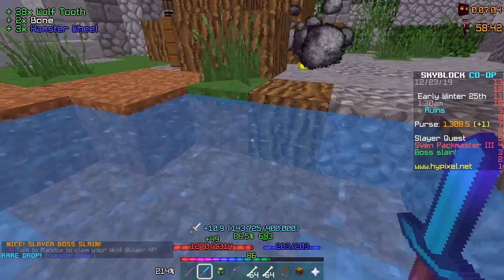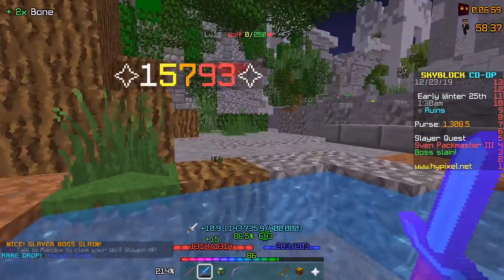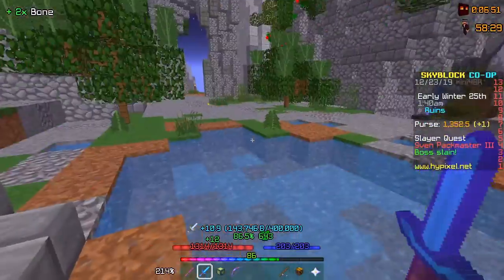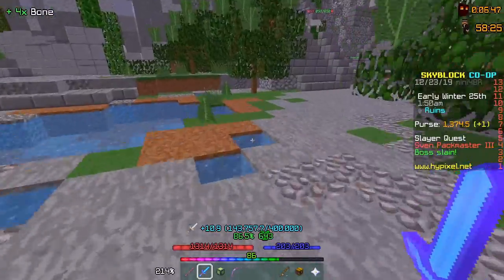38 wolf teeth and 3 hamster wheels — pretty good. We have 9 hamster wheels in total, so that's over 2 days of minions working at 50% capacity if I put all of them into one minion.